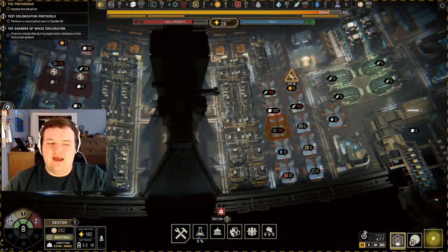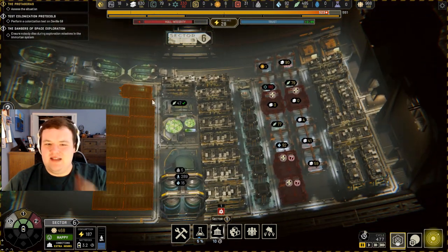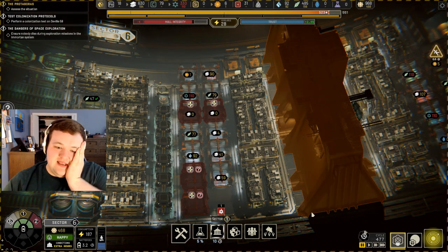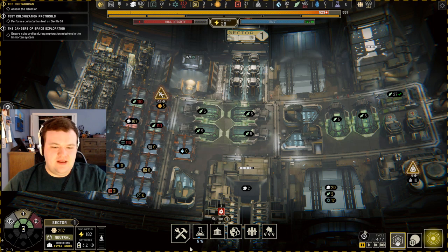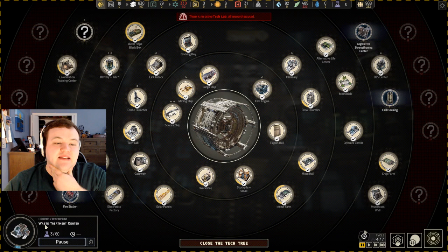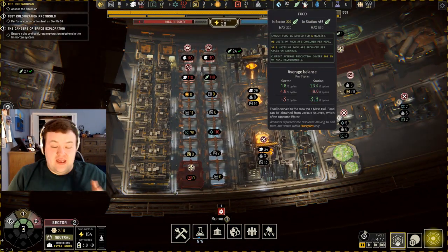I'm thinking we don't really need silicone in here for the time being, so I'm just going to transfer that over. We'll have to see. What am I researching right now? Waste treatment plant — oh right, yeah, that was it. That was important, and we're producing a lot of food thankfully.